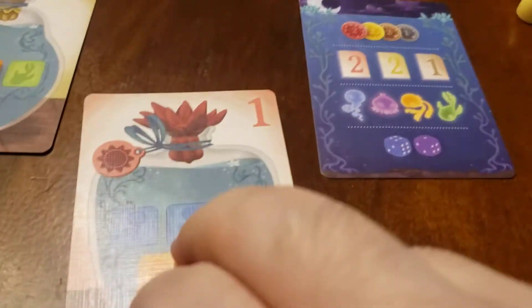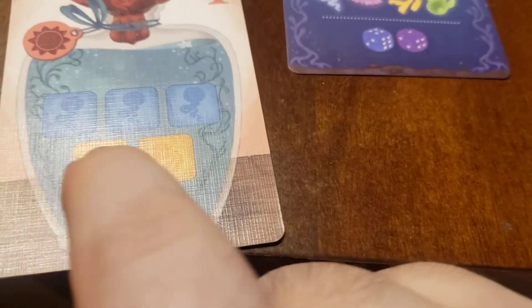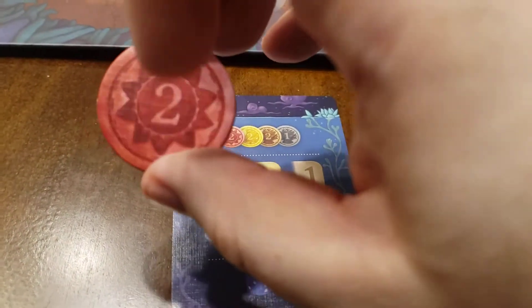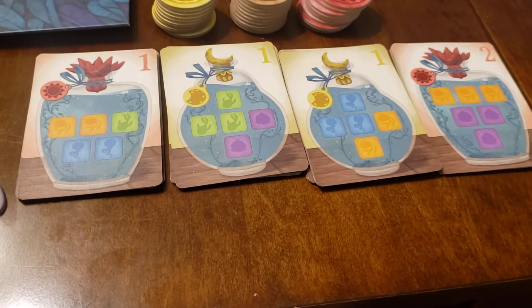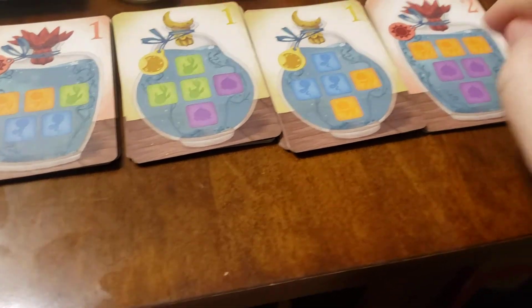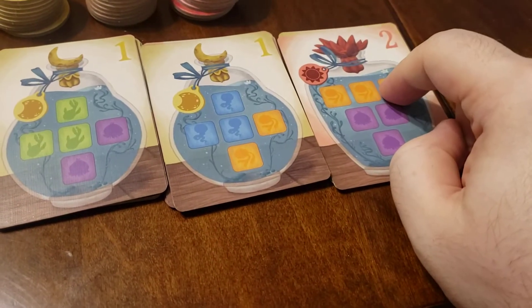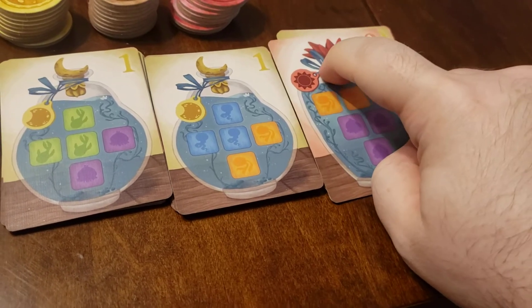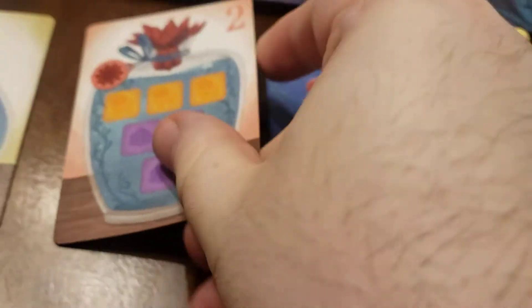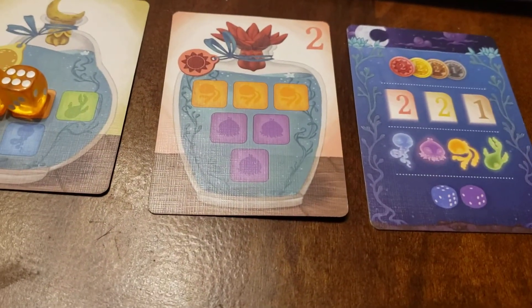Let's say I turn that one in — I flip it upside down. At the end of the game, I'll get a point each for these orange squares right here, I'll get a point for the card, and I get this token. Now I go over here to these four stacks right here and take my next card. I would probably take this one, because not only is it worth two points, it has another red token and three oranges on it, which means if I can fulfill this, I would get a lot more points.